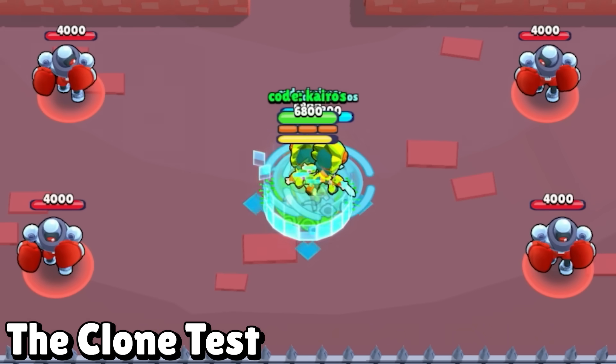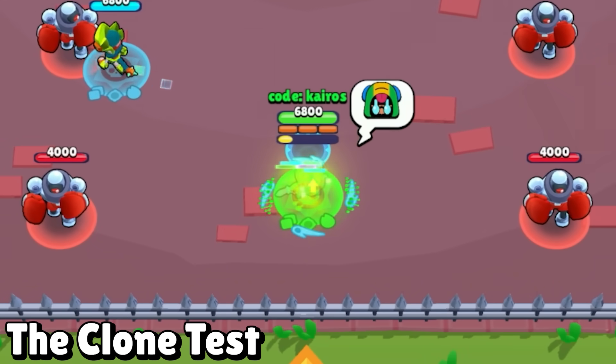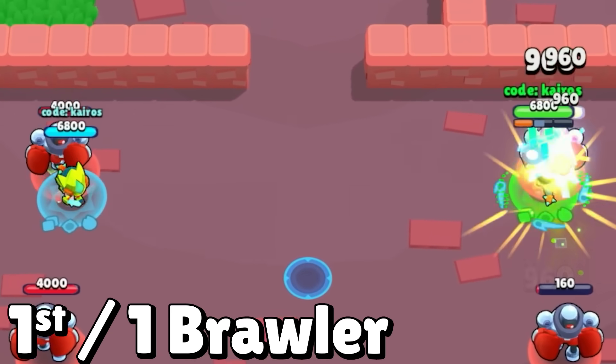Next is the clone test, and Leon's mutation summons two clones of himself whenever he uses his super. He can also use his gadget to spawn a third clone, so with three clones on the battlefield at once, that is an easy first place for Leon.